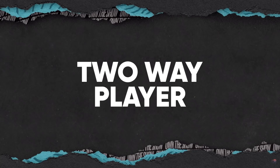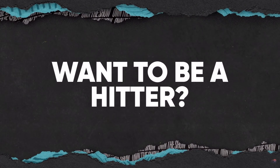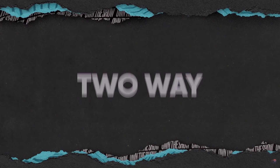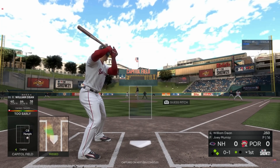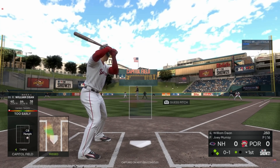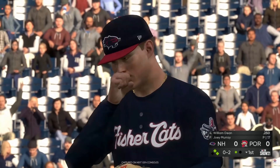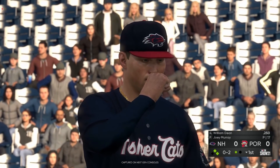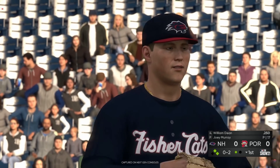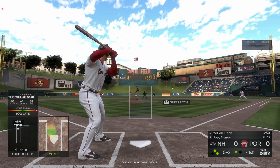Number four is the two-way player feature. For the first time ever in Road to the Show in MLB 21, you can be a two-way player. With the new narrative feature you'll be introduced as a player with strong talents across the game, then you get to choose whether you want to be a two-way player or not. You can tell the manager you mostly want to play as a position player but pitch in relief every few weeks. They said you have complete control over how much of both aspects you want to do, and if you try it and don't like it, you can undo it at some point in your career.